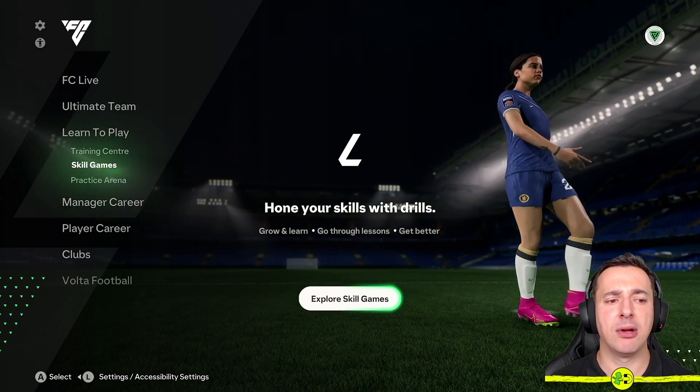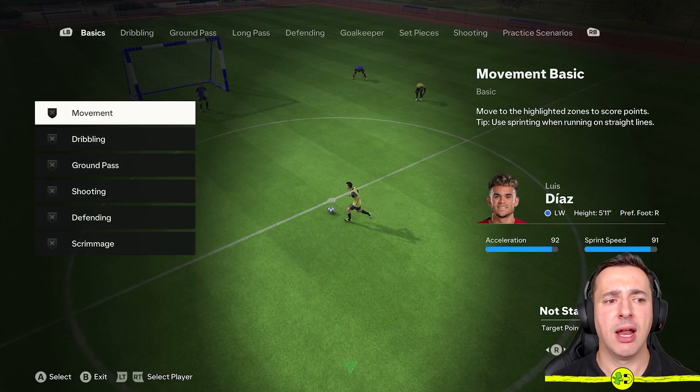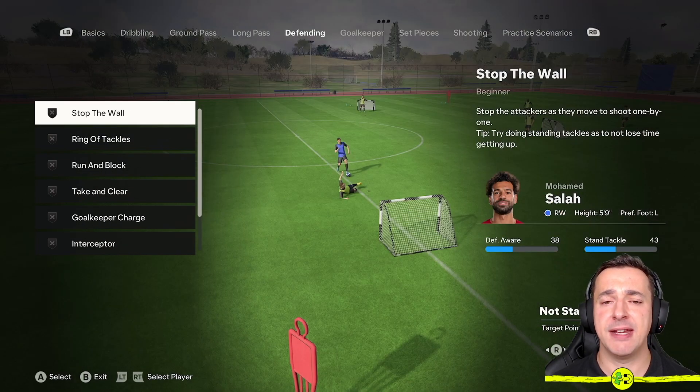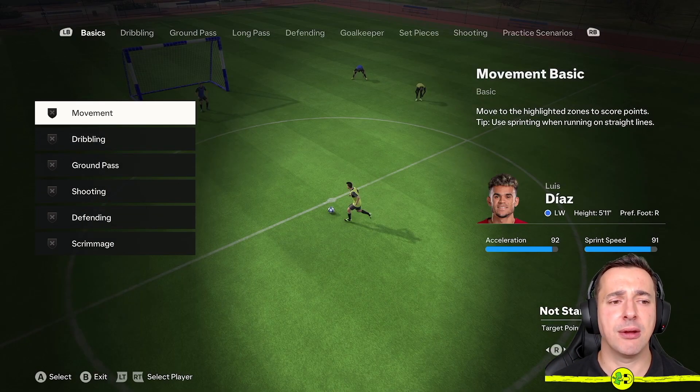Have a little look first of all at Skill Games and explore this area. It gives you loads of things aimed towards just the basics: dribbling, ground pass, long pass, defending, goalkeeper, set pieces, shooting, practice scenarios, and so on. As you go through these you're going to understand how the game works.